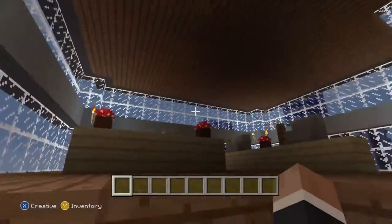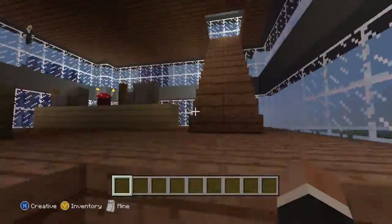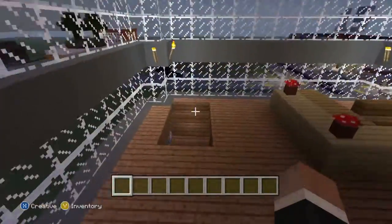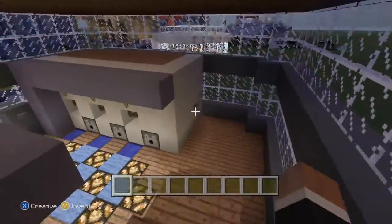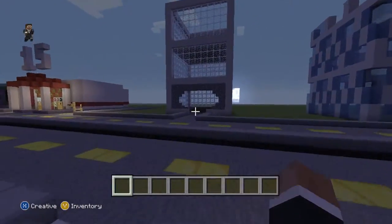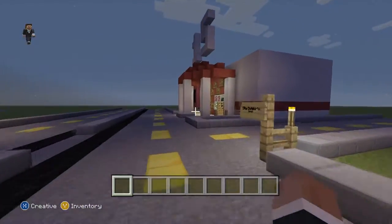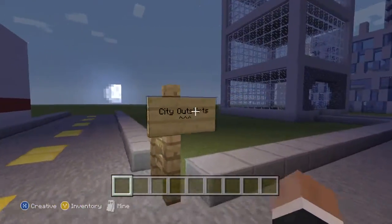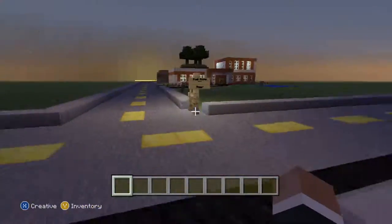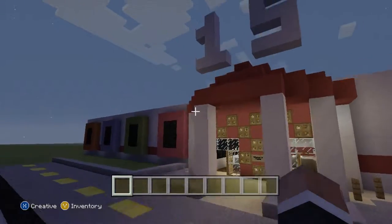All the floors look the same from here on except the vault — I'll just show you the first two. Now entering here, going towards the city outskirts over there. We're gonna start building small shops all the way down there.